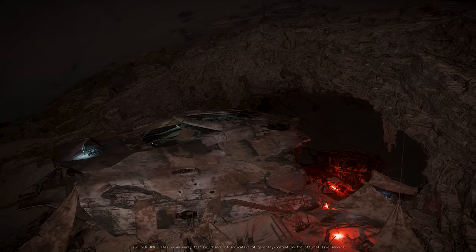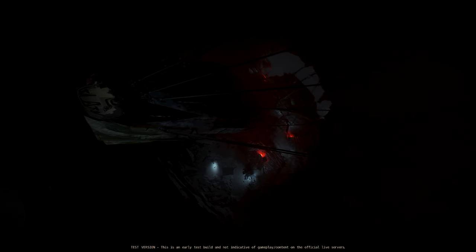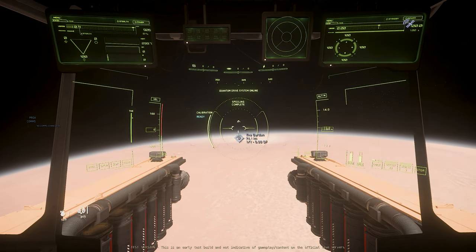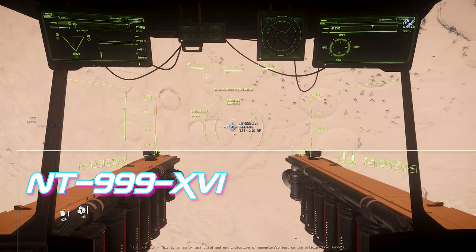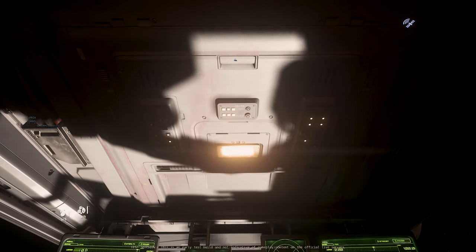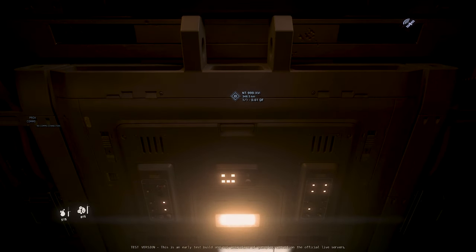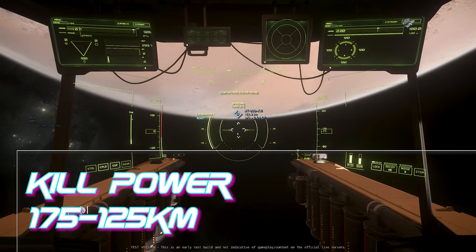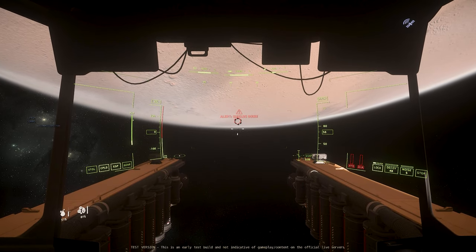Want to ride out to the most gully derelict outpost in the verse? Head to Daymar, the garden. Target NT-999-XVI. Execute a jump and keep your eyes on the target. In between 175 and 125 kilometers to the target, hit U to kill power to your ship.